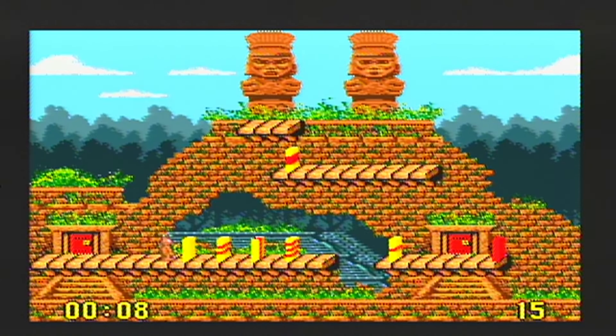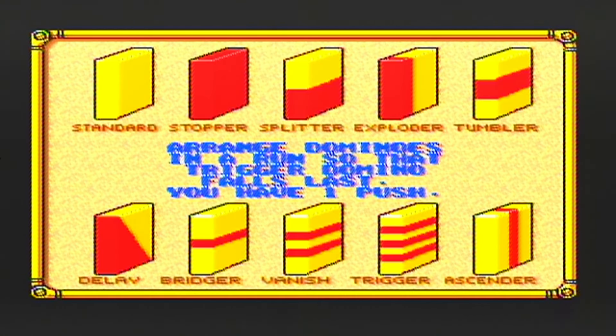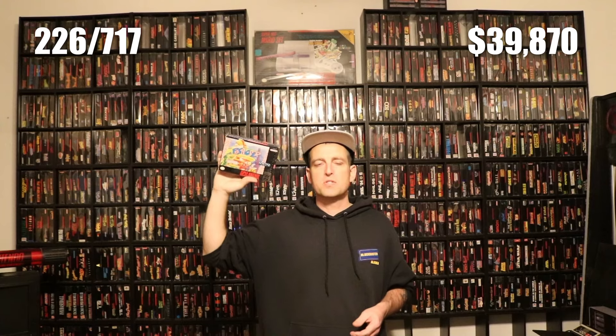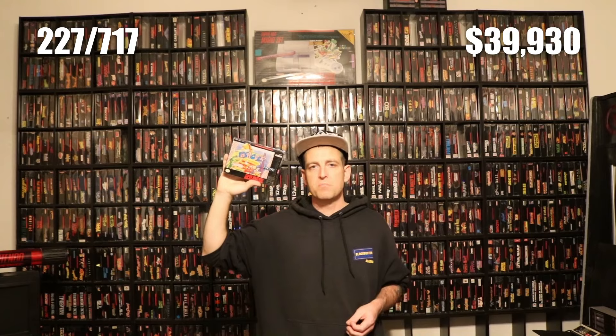You have a very short time limit in each level. If you don't solve the puzzle in time, you fail the stage, but the timer turns red and keeps going so you can figure out how to solve it before starting over. You also earn coins which allow you to skip stages if they're too complicated. After each level you get a password so you can pick up where you left off — handy since the game has a lot of puzzles and is quite long. You can hit select to restart the level at any time, and start shows you all the blocks and their functions. It'd be better if the game had different colored dominoes rather than just yellow and red, but that's only a minor complaint. If you're a fan of puzzle games, Pushover is worth checking out. It's game number 227 for the collection, and I have $60 in trade for it, bringing our total up to $39,930 for the Super Nintendo Complete in Box quest.